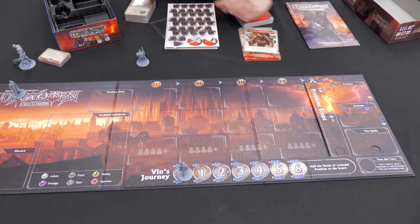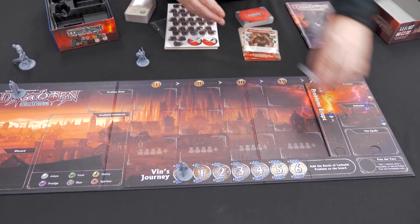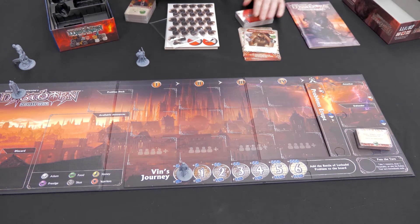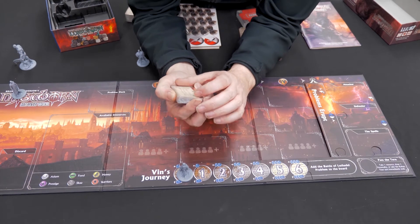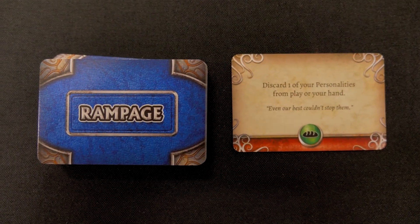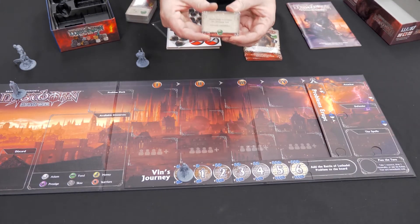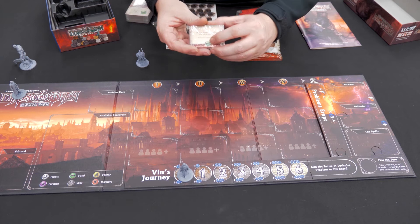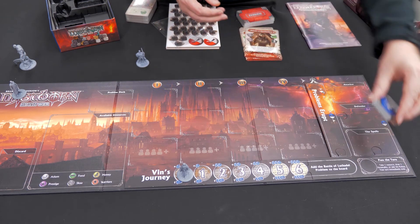And then you've got the Spoils, which are the Spoils cards. Effectively what happens is when the Koloss rampages, you pull one of these cards. This one says discard one of your personalities from play or your hand, and you have the option of doing that. If you don't want to pay that cost, you can actually buy off the Rampage problem.